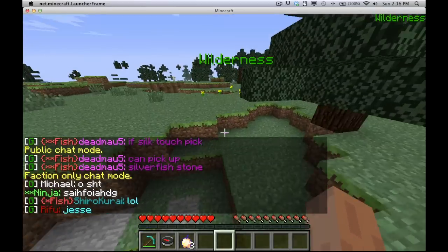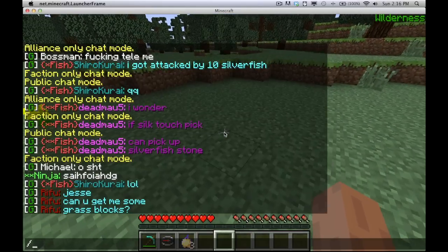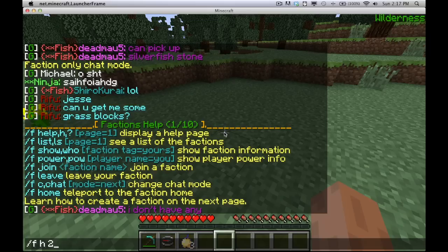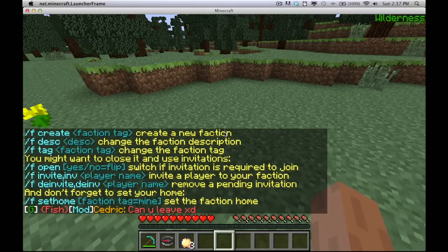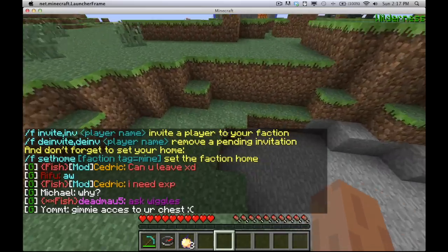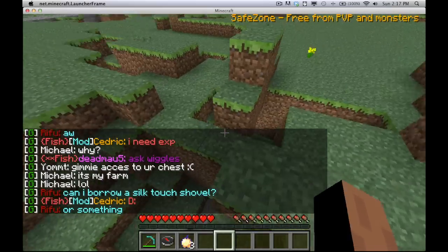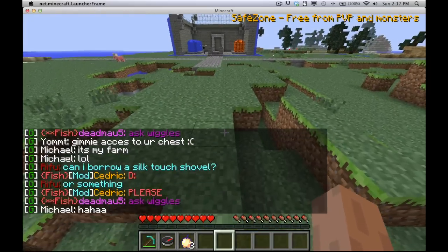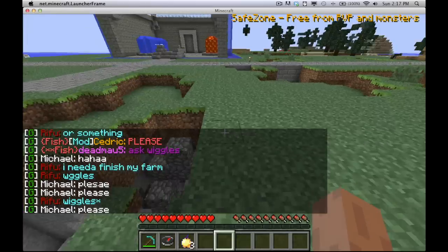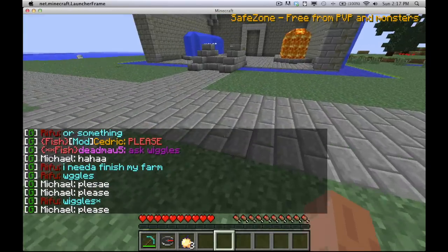That's a basic tutorial for factions. There's a lot more complex stuff you can do — you can view the help by typing /f h, or change pages with /f h and then a page number. I hope you guys all try out factions; it's a pretty neat system. Have fun playing iPlayMC. I'm Ninja — if you need any help, feel free to ask inside the game or on the iPlayOG forums, and I'll be here to help.